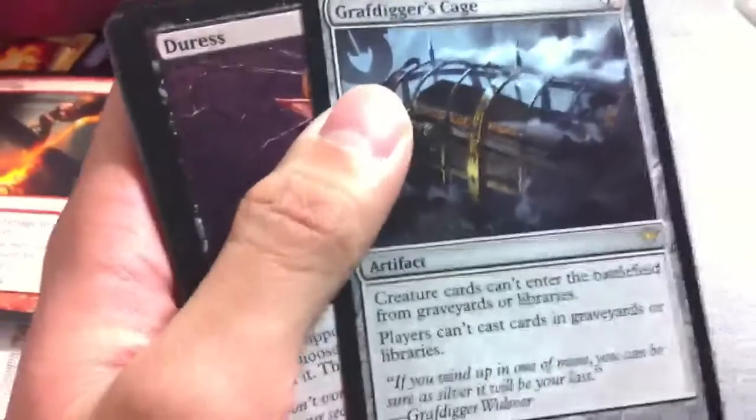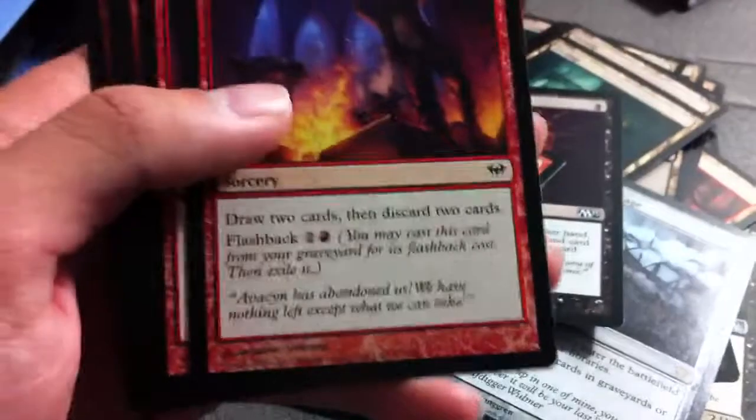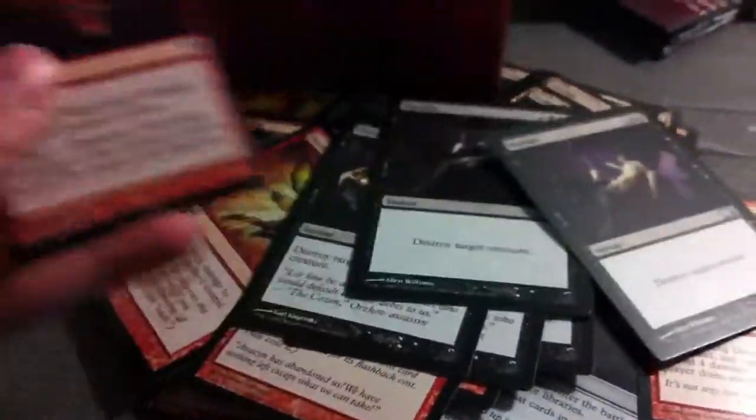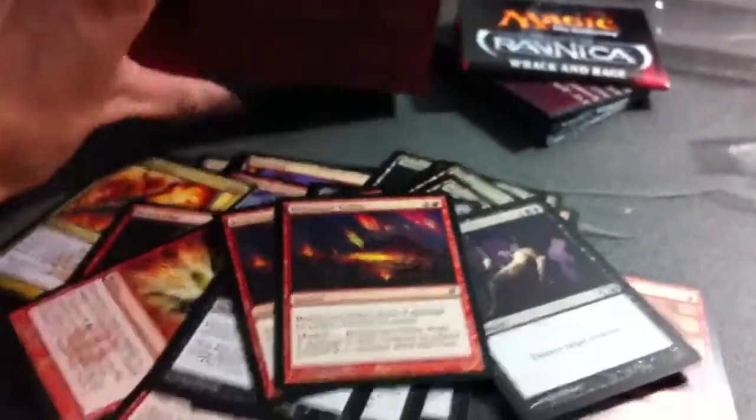I basically got it for those sidedeck cards. Duress is a great card. Electric Fury is okay, it's only one. The overload is not that great. Vexing Devil — great card right there. Ultimate Price is great. Murder is just easy. And two more Brimstone Volleys.